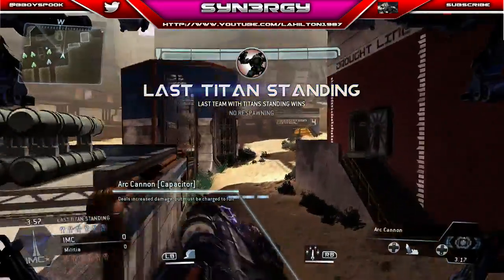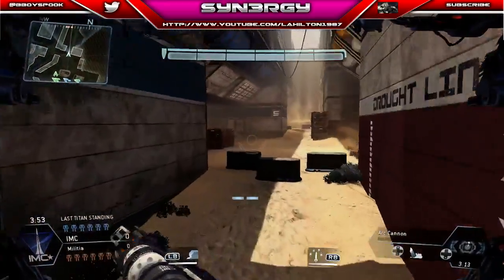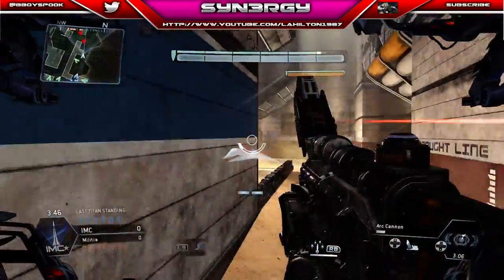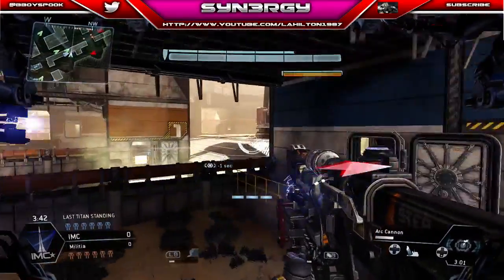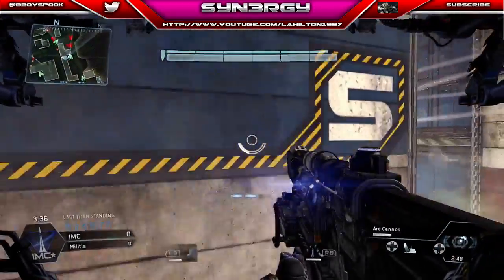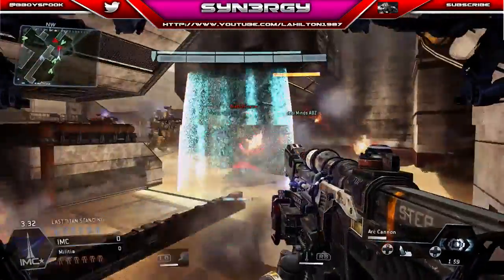So we are playing Last Titan Standing in this one guys and I'm actually using the art cannon myself. The combination I like to use on the art cannon specifically is the cluster missile and the smoke for the escape routes. As you can see here I had quite a few titans coming towards me and then I placed the cluster through, which is dealing quite a bit of damage to one of the titans. I decided to just go in hardcore — I just knew that our team was basically there.